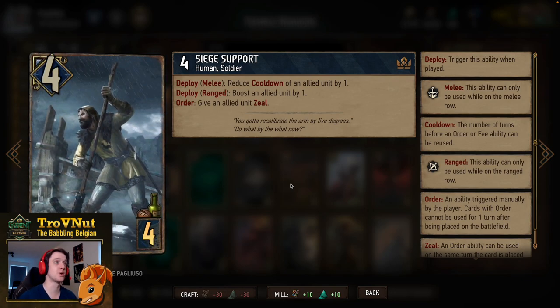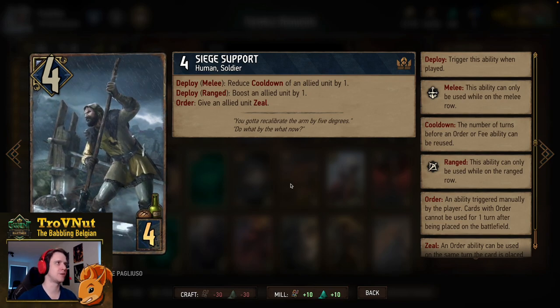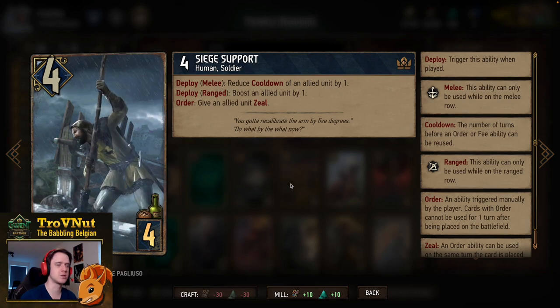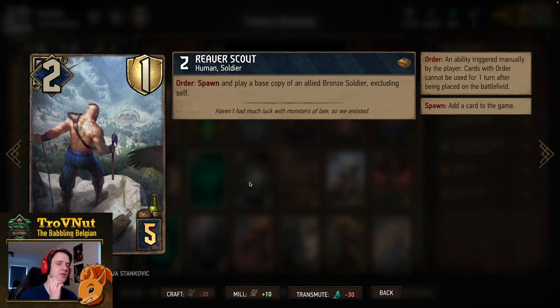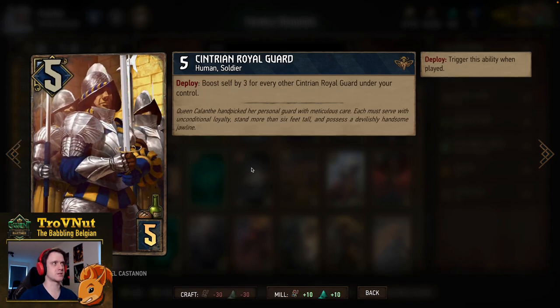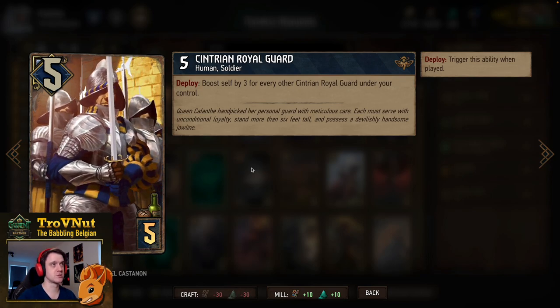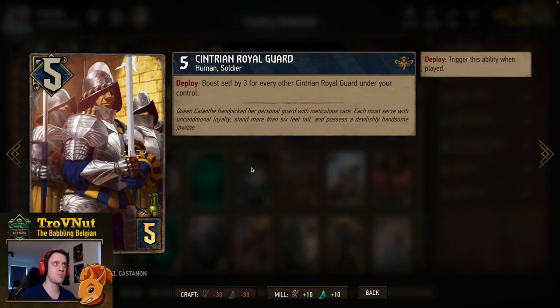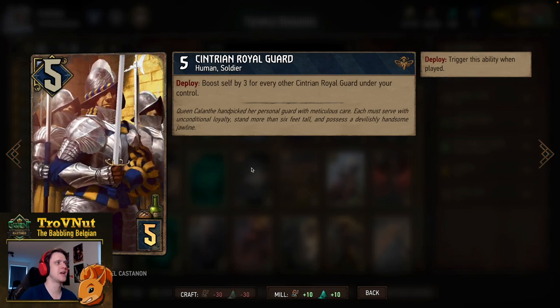In the five-provision stack: Reaver Scout — two power, one armor, very vulnerable but very powerful. On order you spawn and play a base copy of an allied bronze soldier excluding himself, so you can get another Reaver or another Royal Guard. Then we have the Centrian Royal Guards themselves: five power for five provisions. On deploy you boost yourself by three for every other Centrian Royal Guard under your control, so they snowball — if you have three on the board the next one will be 14 power. You need to commit to the guards once you start though; going for either archetype half-heartedly makes both weaker.